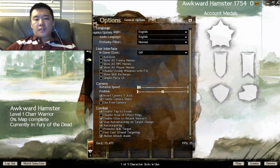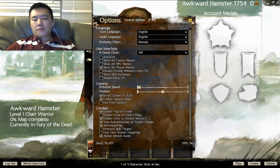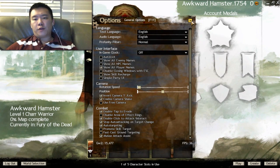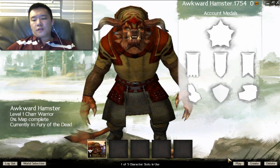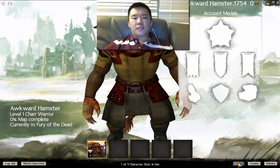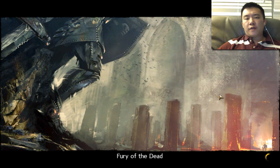Here are some of the options. Frames per second is 30 — it's above 30, seems to be hovering around 35, so it's okay. As for the graphics, I'm playing on pretty low graphics. I know if I were to bump up the graphics, the game would just come to a crawl.